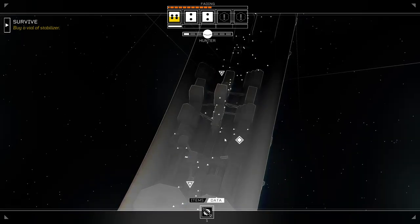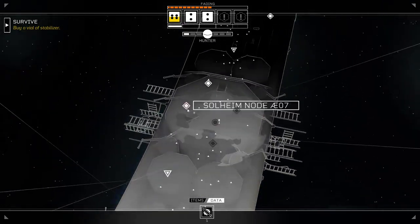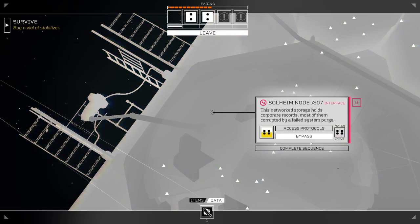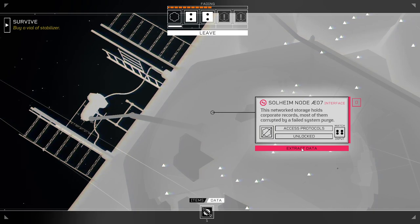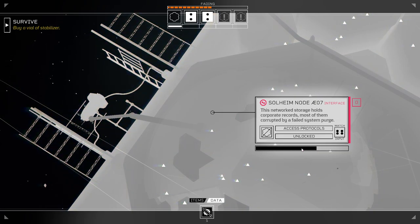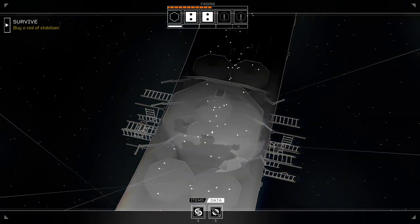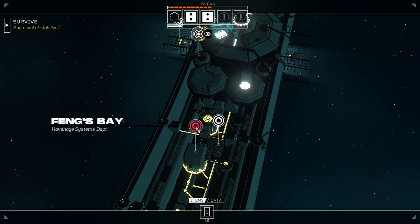So what was the value that Feng needed? What's the other Solheim node? Let's just throw our four at that immediately, then. This network storage holds corporate records, most of them corrupted by a failed system purge — most, but not all. Critically. Let's see if this is, in fact, enough to earn us a point.